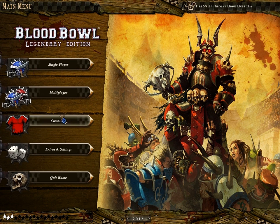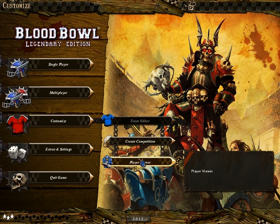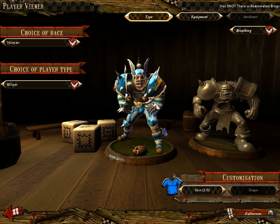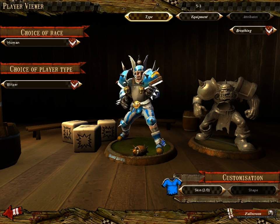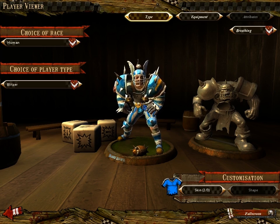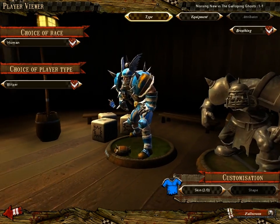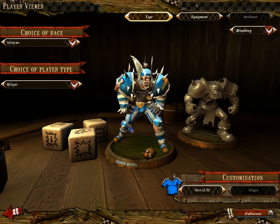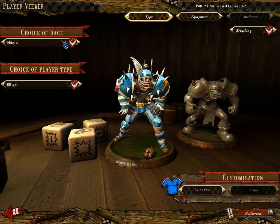Let's take a look at the teams available in Blood Bowl Legendary Edition. First off, we've got humans — they're your basic run-of-the-mill, okay-at-everything team. They don't have any particularly standout skills or abilities, but they can kind of counteract every team they play. They're not great at punching, they're not great at handling the ball, but they're not bad at either one either.